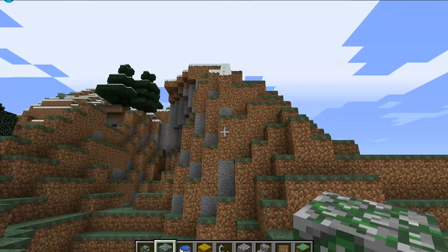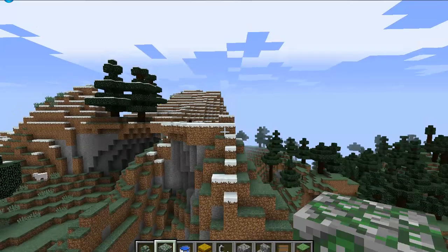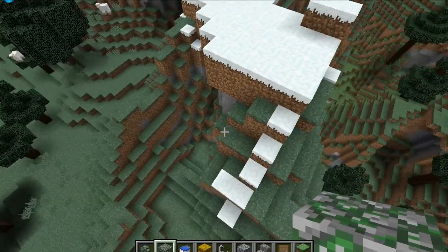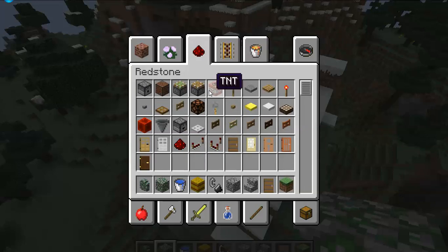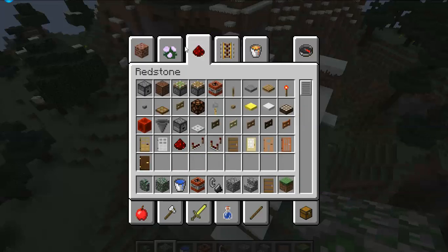So Finn's going to quickly blow up that mountain for us — just this bit here, just the bit that overlooks the castle. TNT's in the redstone section, if you're thinking about something like this. If you're interested and want to do it fancy, you can use redstone, but I suggest you just do the simple flint and steel.